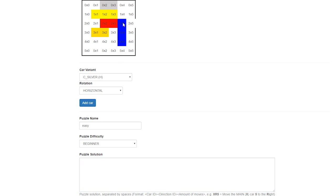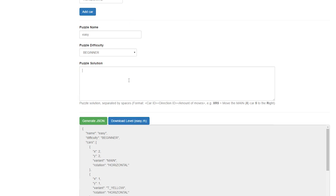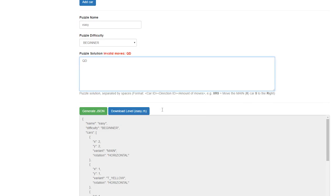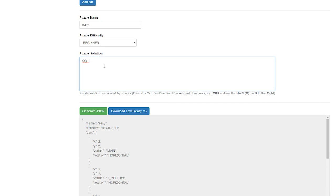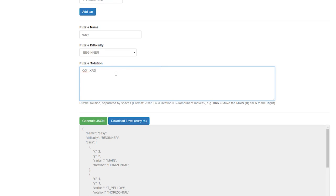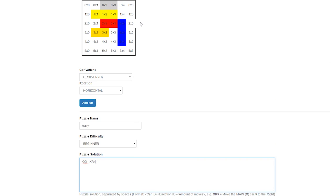For the puzzle solution, we need to find the name of each vehicle. The blue lorry is 'q', so the car ID is q, direction is down, and it moves down one. Then select x — the name of the main car — and x needs to go right for one, two, three, four spaces so it goes all the way into the garage.